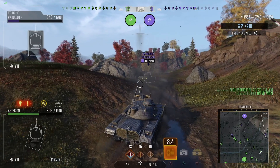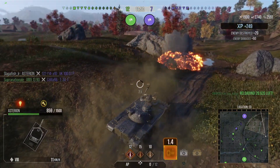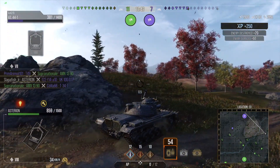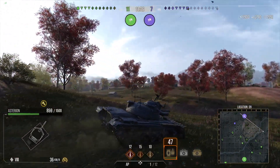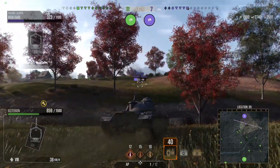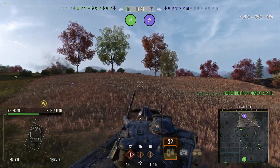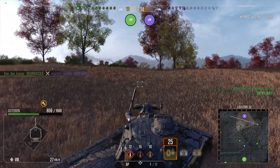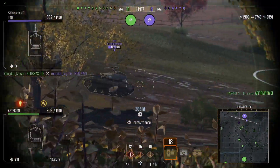Your DPM is 1,663 — you actually have a very low DPM. Your gun is kind of disappointing: 360 alpha with a very long reload of 13 seconds, and it's also pretty inaccurate with a 2.7 aim time and 0.4 accuracy. That feels like the Death Chariot should have those stats, or a gun that hits for 400 or 440 at tier 8 — not 360. Your accuracy and reload are pretty terrible.